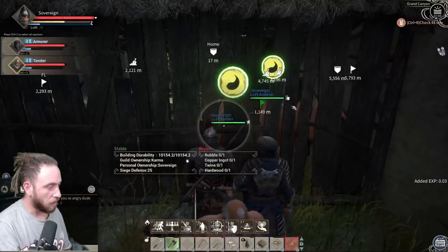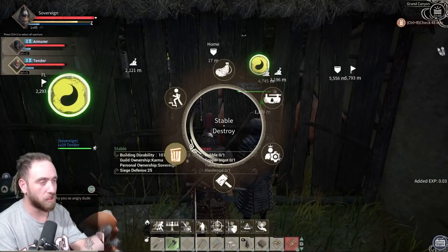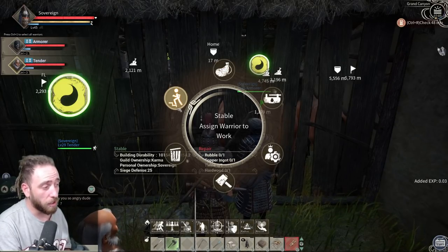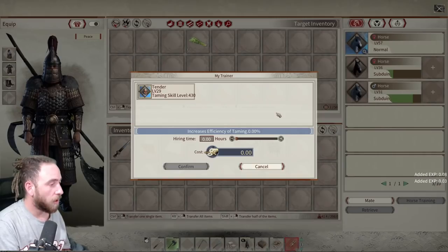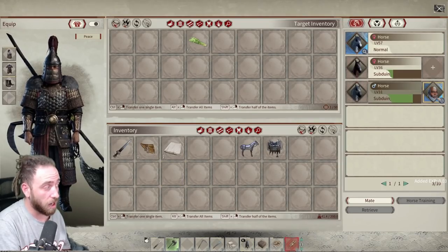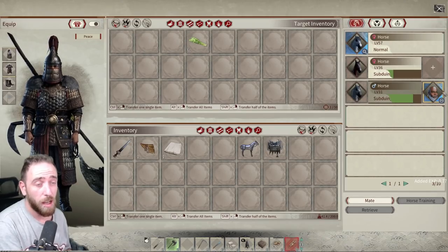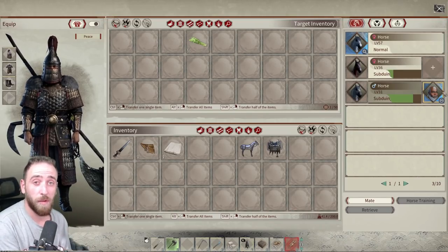Once you have your NPC near the stable - our armorer followed us too because I clicked follow, it's annoying that F1/F2 makes all of them follow. Hold E, go to 'assign warrior to work', go to 'tender', then open inventory and click on the horse. You can put more copper in depending on how many hours you want - one hour costs 23 copper. It attaches to the horse and the NPC will start subduing. You'll see the bar slowly moving tick by tick. He's got quite high taming so it will start going up and this will actually tame the horse without you doing any of the mini game stuff.